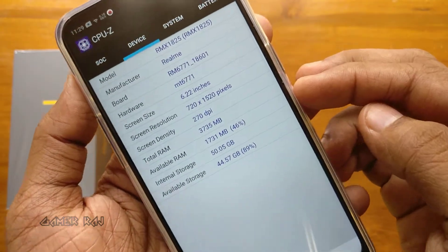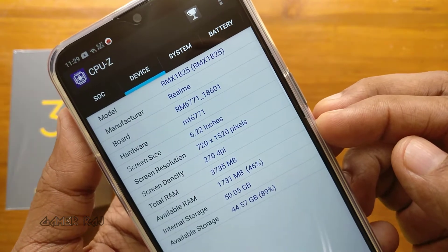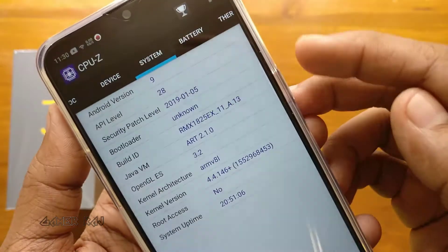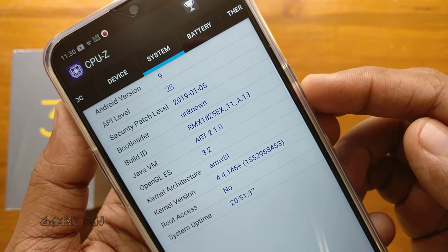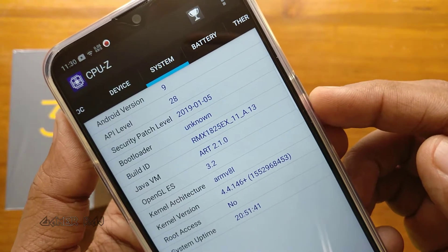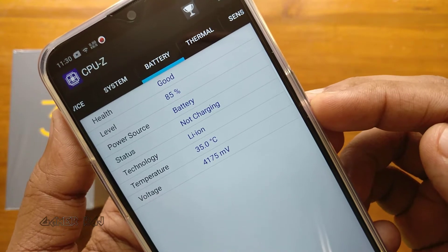The display is HD+ with 270 DPI. The device has around 2GB free RAM and 44GB free storage. The OS is based on Android 9 and it supports Java VM and OpenGL ES 3.2.